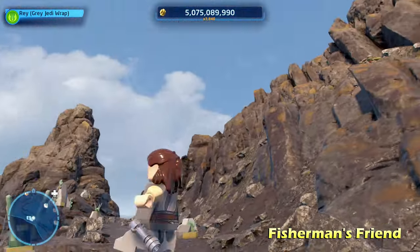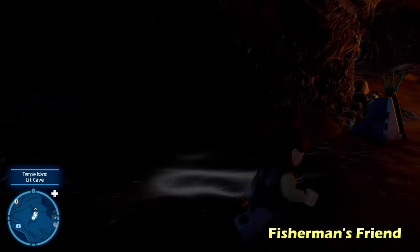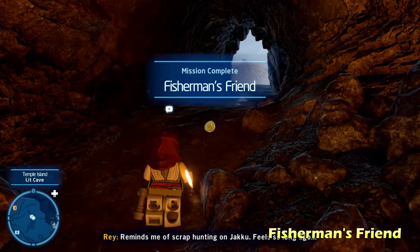The last block is over here on the right side of the entrance — move that inside and put it on top. You're going to need three blocks in total to reach the kyber brick for Fisherman's Friends.